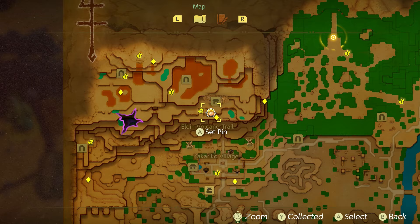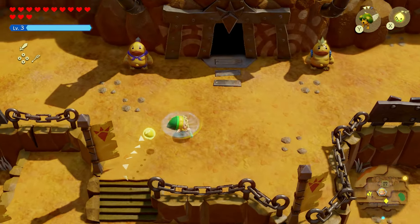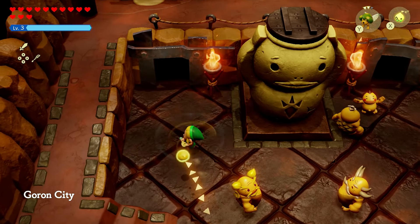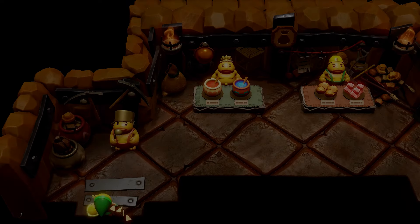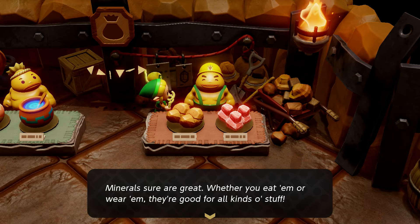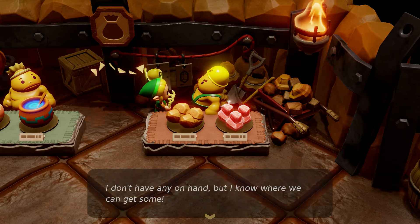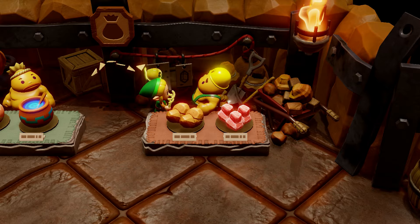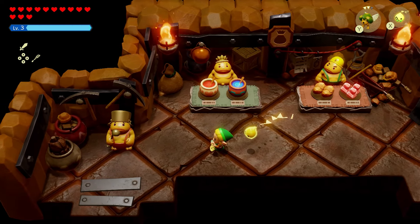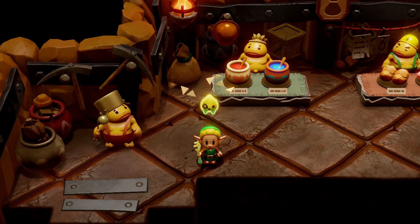The first item is Magma Stones. Head to Eldin Volcano and Goron City, go into the building, and find the back left room with a shop owner. Talk to him — don't approach the front counter or you'll just buy things. He'll send you to the Lizalfos Burrow, just north of here, which you should recognize from the Eldin Temple.